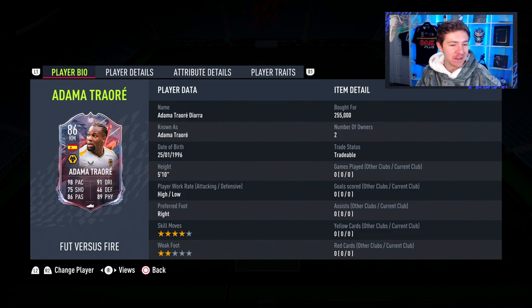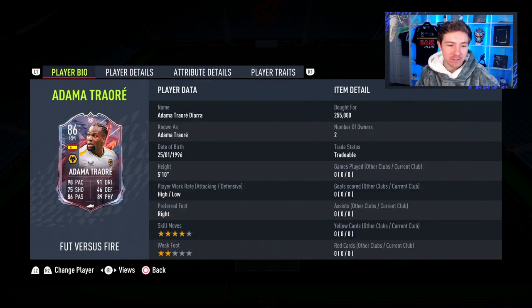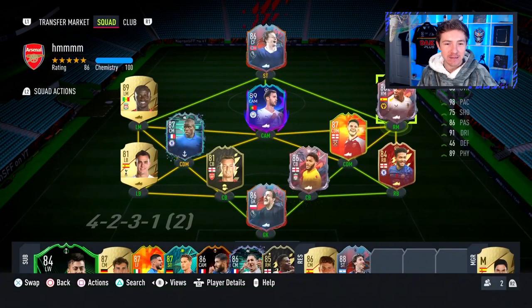We're gonna try this card out today — 86 rated, looks okay. You can certainly see where the positives are on this card, but you can also see where the limitations are. Two-star weak foot, not ideal in the slightest on a winger, but hopefully his ability on the ball, his pace, and his physicals are really gonna benefit this guy.